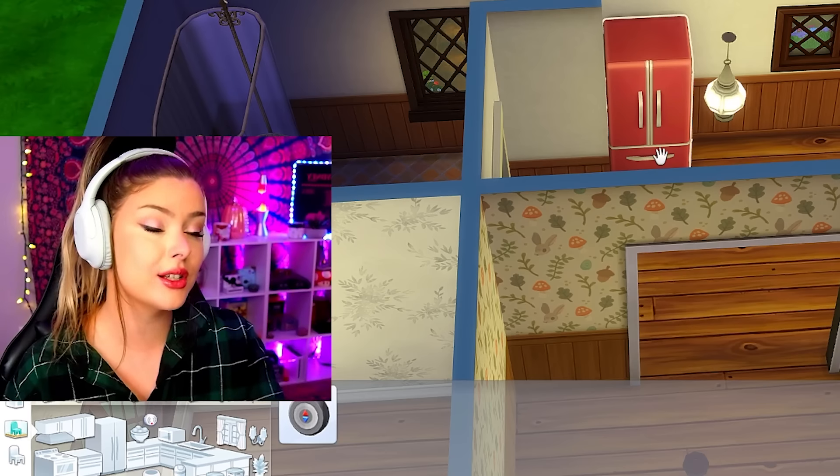Okay, TV options. We can really either go bougie or not so bougie. Out of the options we've got, Eco Lifestyle will look the best, so I'm going to use the Eco Lifestyle debug TV. And finally I'm going to do a dresser — I think we could use this one from Get Famous. There, okay, another expansion pack. I'm doomed honestly.